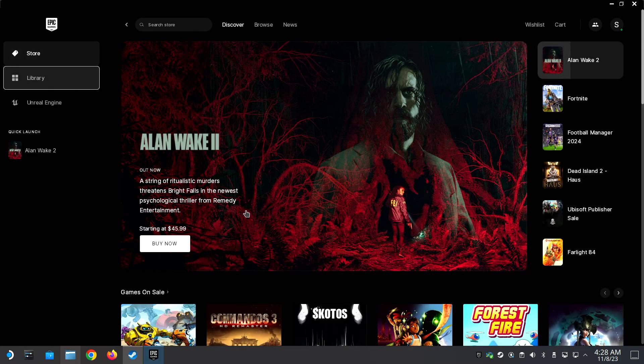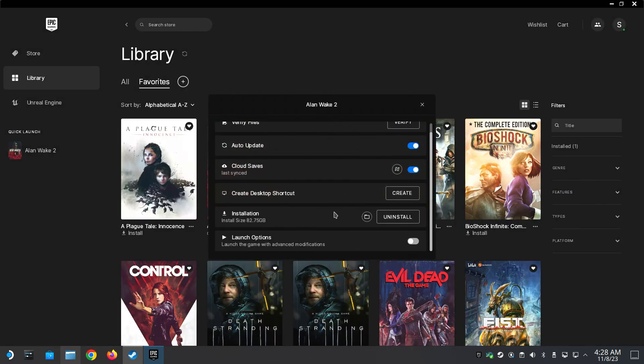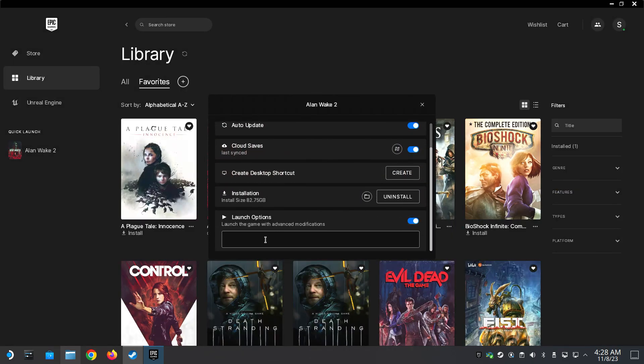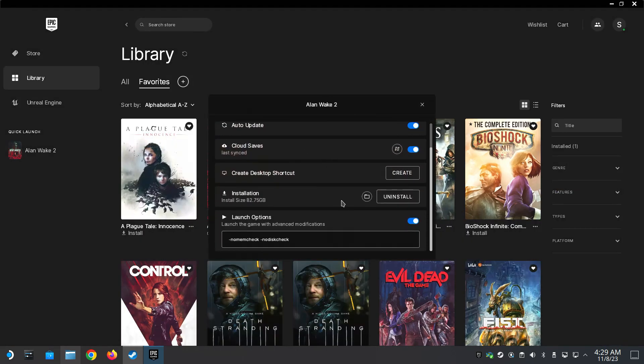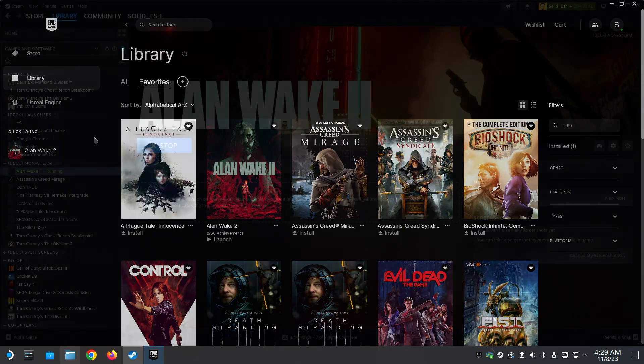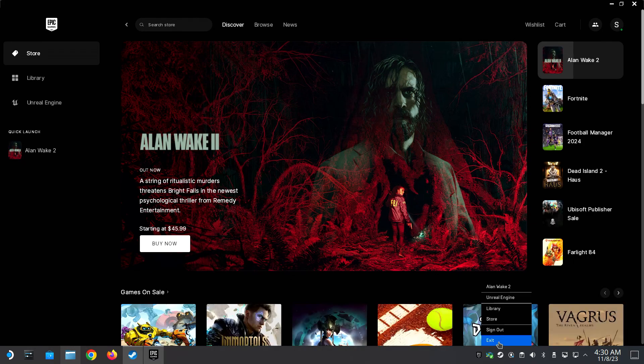We're almost done. Go to Library, click the three-dot option, click Manage, scroll down, and turn on the launch option: --no-mem-check and --no-disk-check. This command will fix the RAM limitation so we don't have to change the UMA buffer size in the BIOS anymore. You can also copy and paste it from the description box.